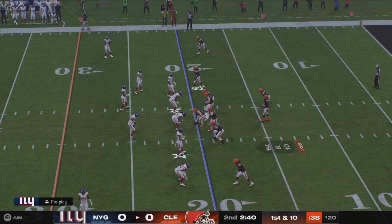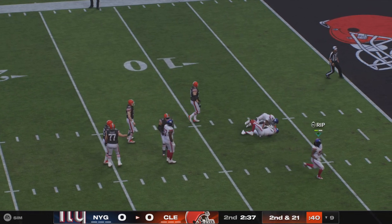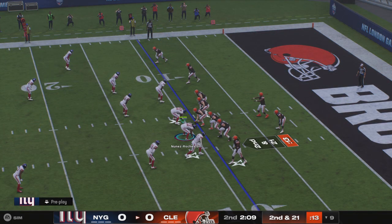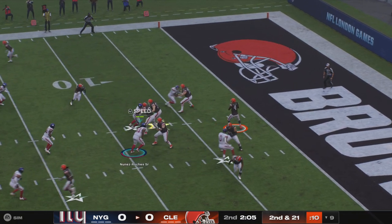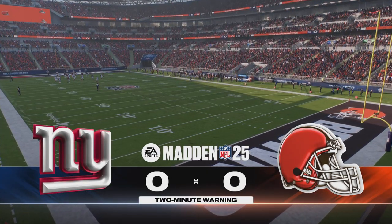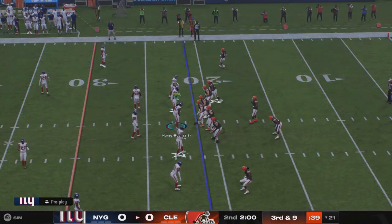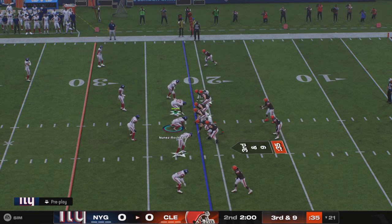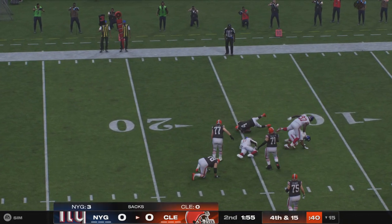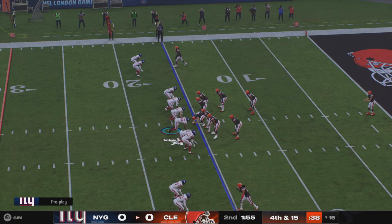The Browns take over at their own 20, first and 10. From the shotgun, here's Watson, and the rush gets home — he'll go down, they got him. Second and long — shotgun snap to Watson, he's got his tight end David Njoku. They'll get some yards back but it's still going to leave them with third down. Here's Watson again, going backwards, taken down for a sack. The Giants use the first of their timeouts.